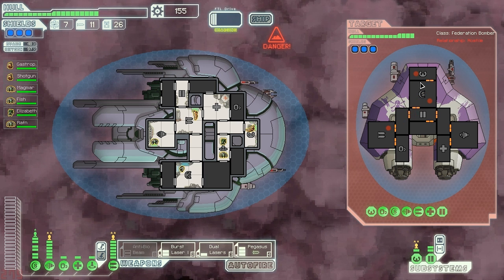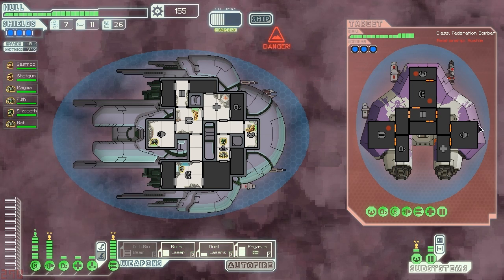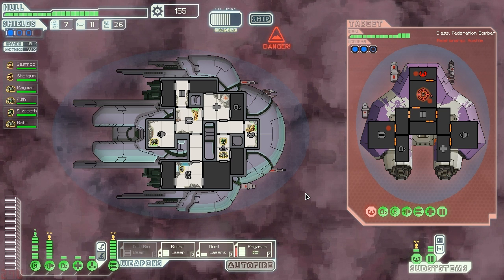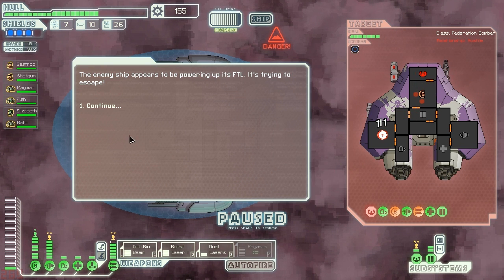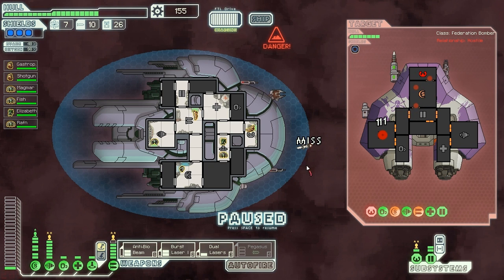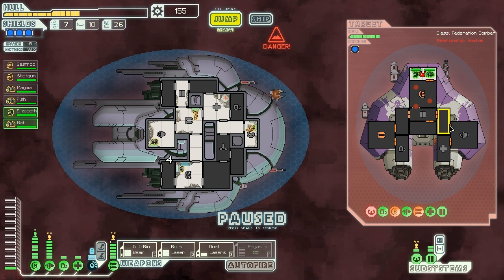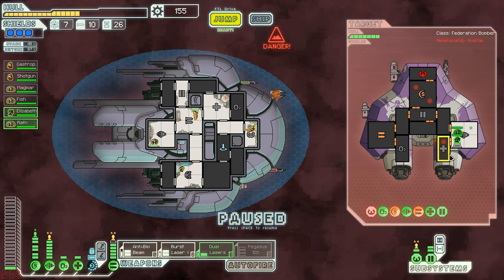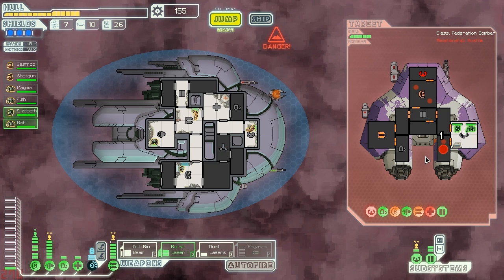Same strategy: target the piloting and then drop those missiles in. It may actually be more advantageous for us to send our boarding party over there — yeah, definitely. Start targeting their weapon systems. They're trying to escape — let's jump into their piloting area. They're trying to run to their med bay so let's stay out of the med bay while we laser it. Not gonna accept that kind of surrender.